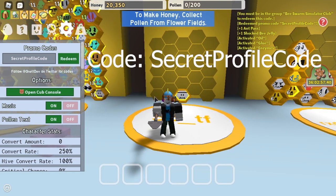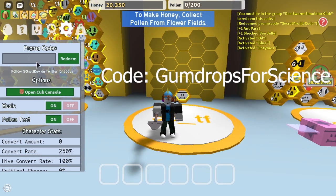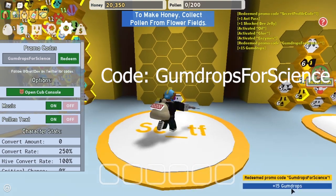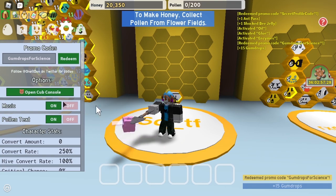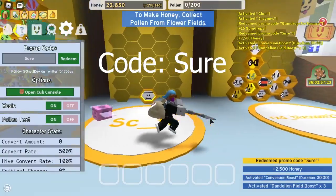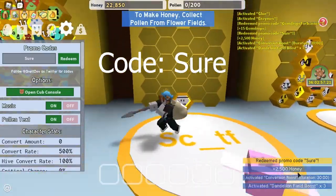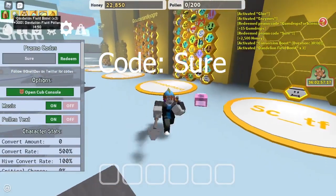The next code is gumdrops for science. So you redeem that and you get 15 gumdrops. The next code is SURE. It gives you 2,500 honey, conversion boost for 30 minutes, and the dandelion field boost times 3.